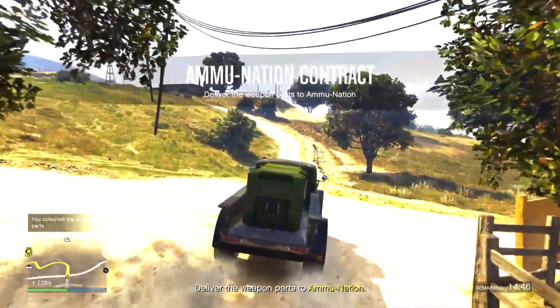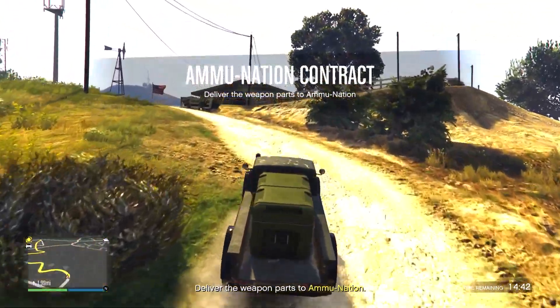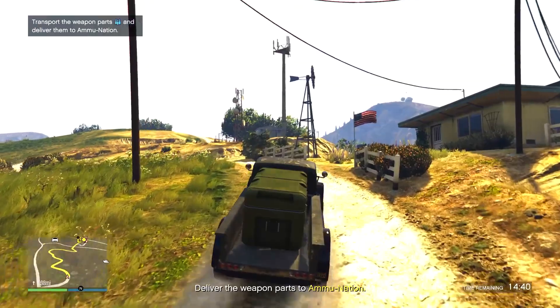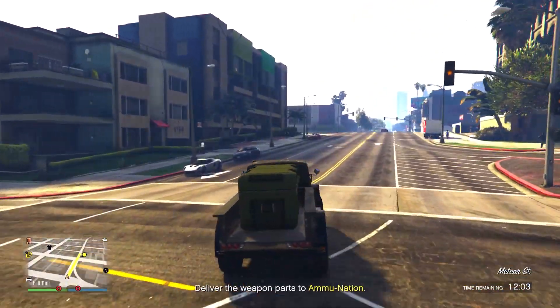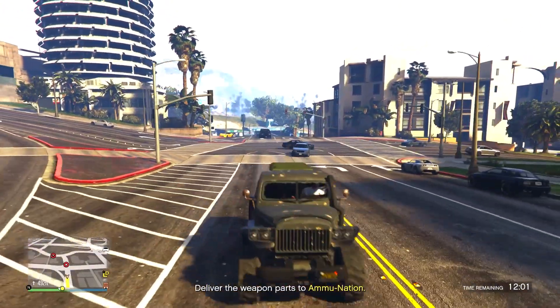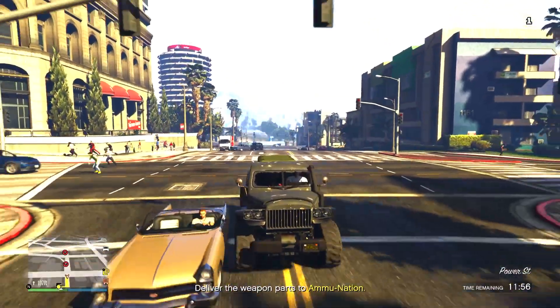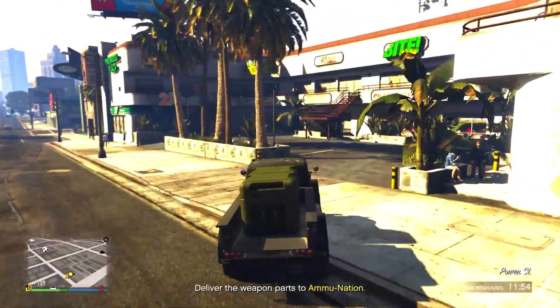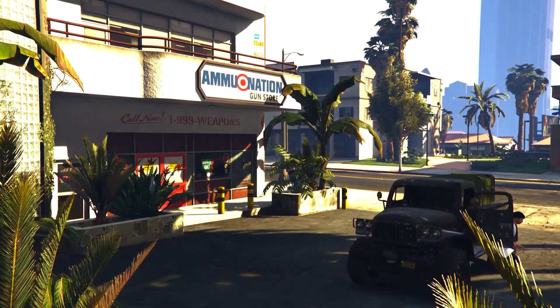So if you don't want to drive and deal with NPCs, then you can use the Cargo Bob. I'll leave everything you need to know about the Ammunition Contract down below in my description. I hope you guys enjoyed this short GTA 5 Online tutorial — if so, leave a like, share the video, subscribe, and comment down below to let me know what you thought. God bless you guys and see you in the next one.